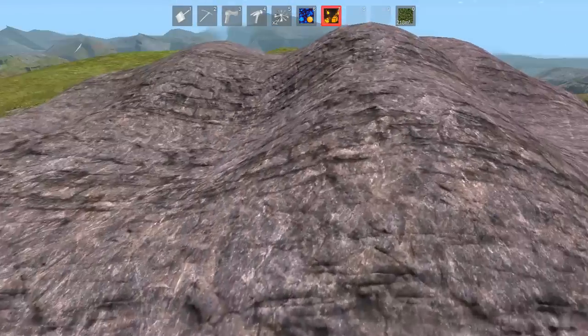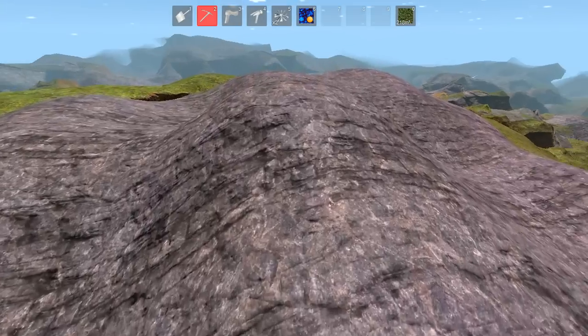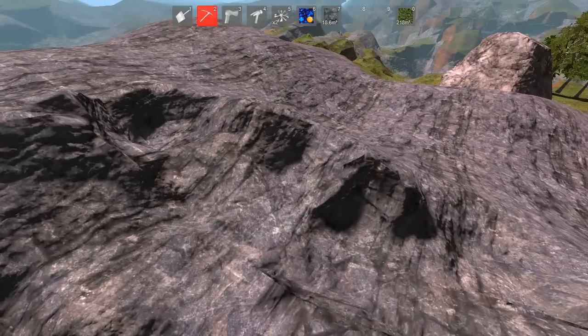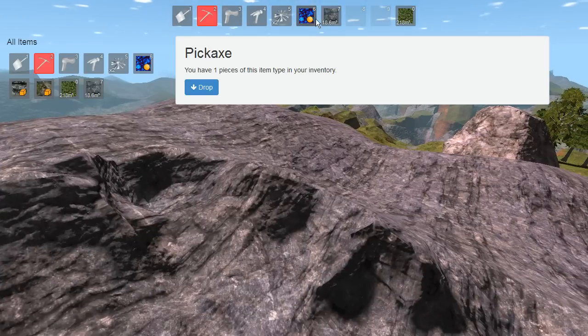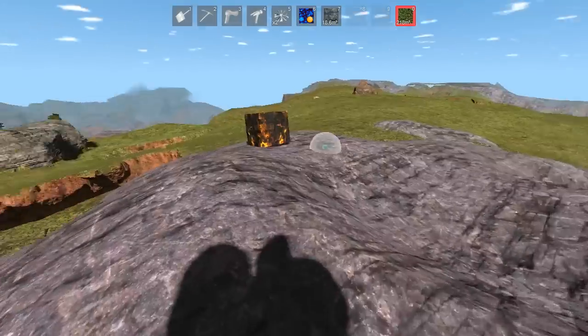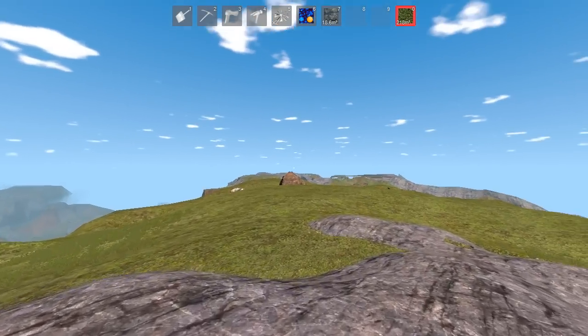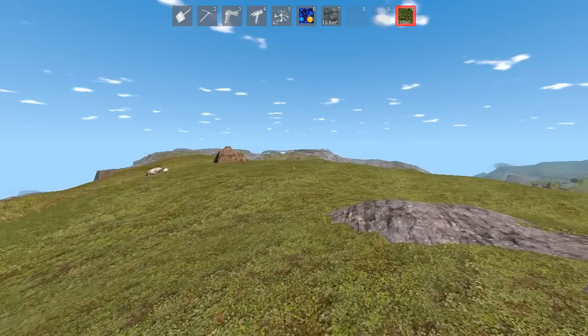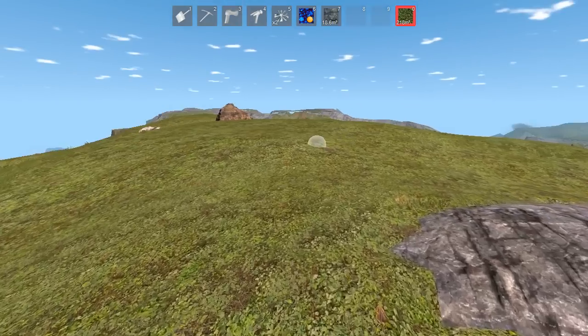You can push these blocks around. One other thing I discovered — you don't necessarily have a full cubic amount here; this one shows 18.6 cubic meters. If we click on it, we see it's stone of type 9, so I'm assuming there are at least nine different types of stone, which is pretty cool. That stone over there looks a bit different from this one.